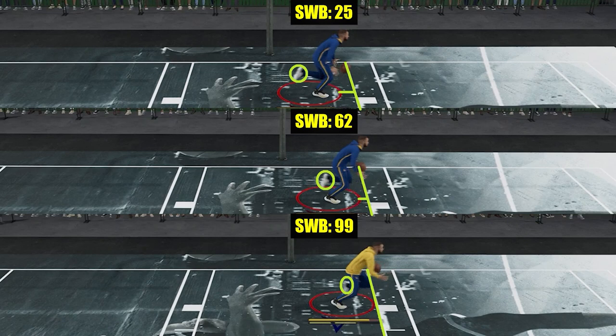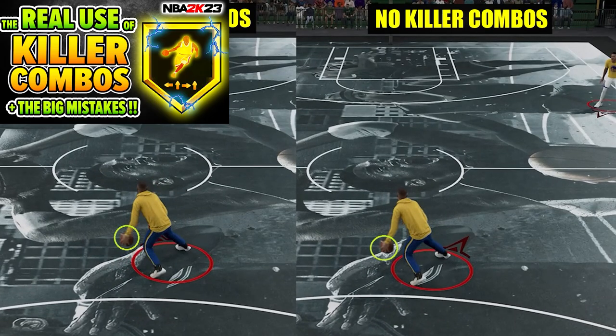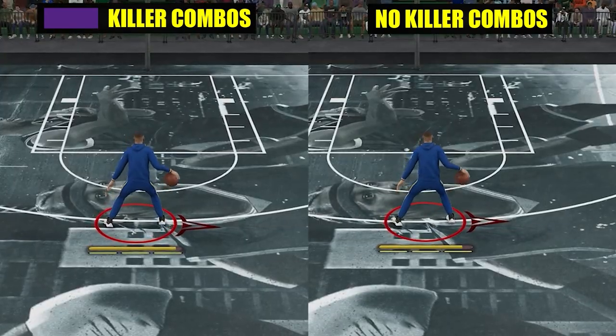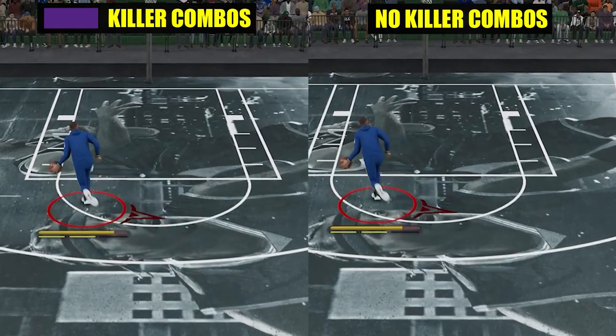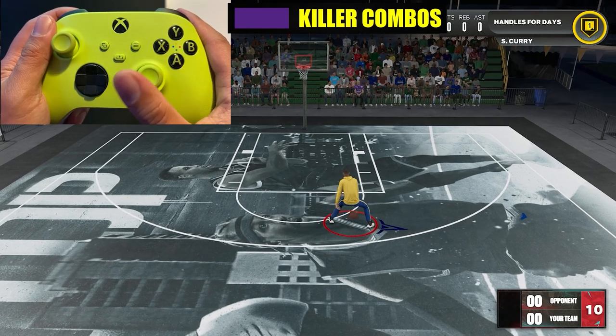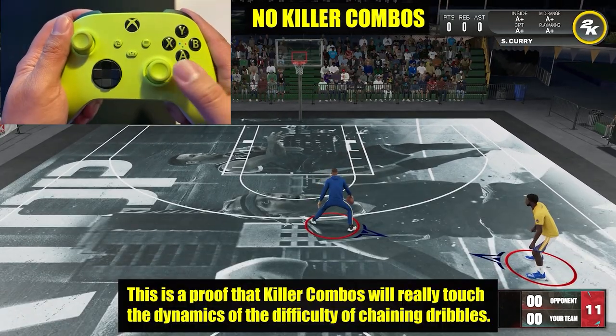Next one: killer combos. The focal point of this finding is that the badge doesn't make your dribble or movement much faster. It's not going to give you a speed boost like some players think. It will just make your chain dribbling much easier — it will prevent termination of your dribble if you want to do some combos. It is not relating to speed; it's all about helping you chain dribbles without termination.